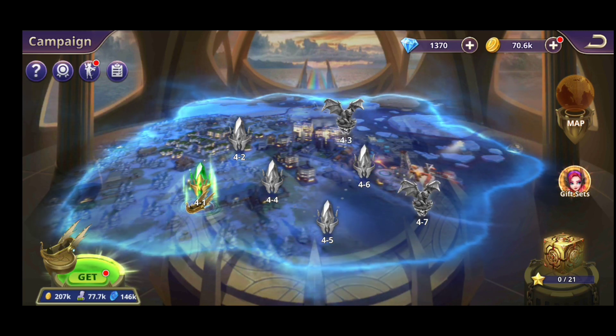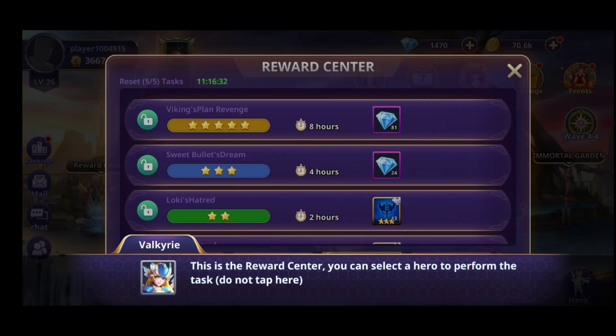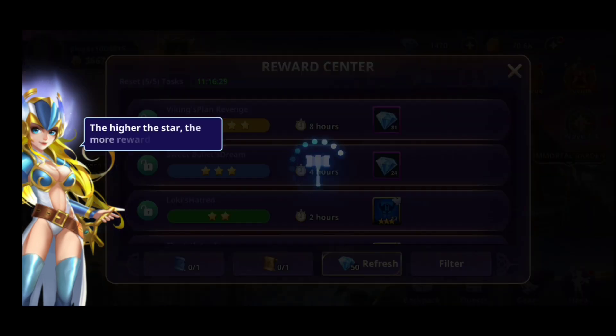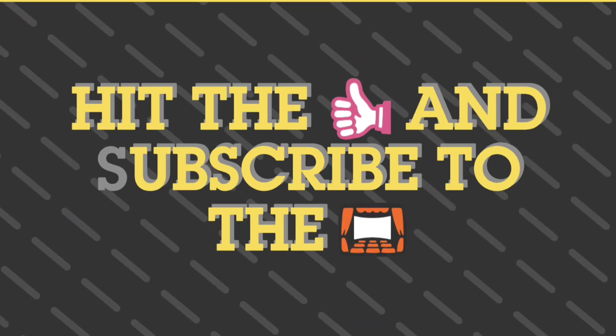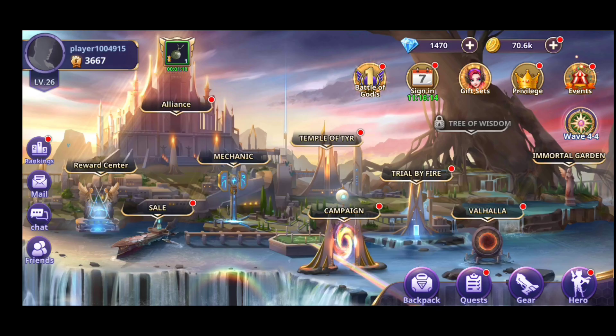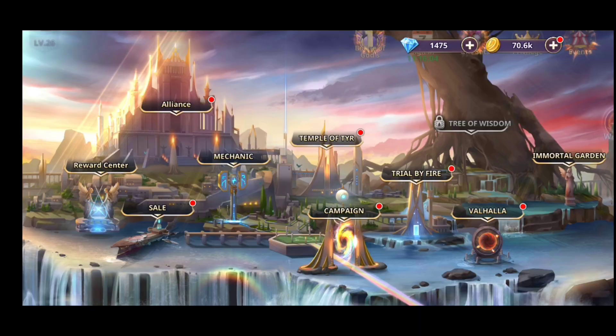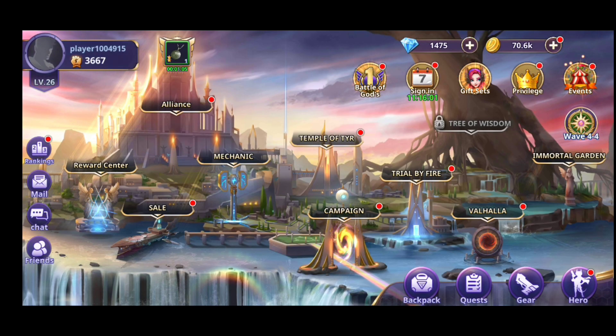Basically you'll have heroes that you can upgrade, and the fights will be tower defense style. Over here is the reward center — you can collect a hero, perform tasks, and the higher the star the better. You can auto-fill and send heroes to do different kinds of tests. If you've played Idle Heroes, it's basically the same concept, but the fights with heroes will be much more different and not the same positioning as in Idle Heroes and other idle RPG games.